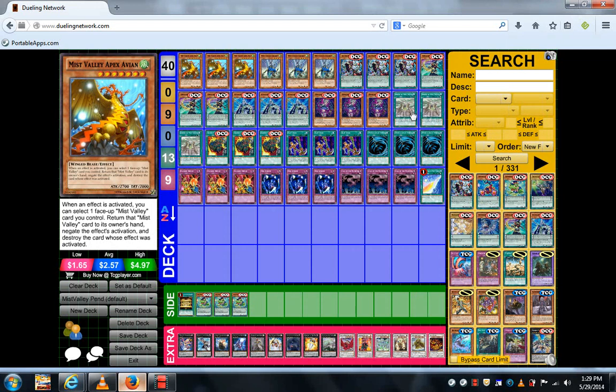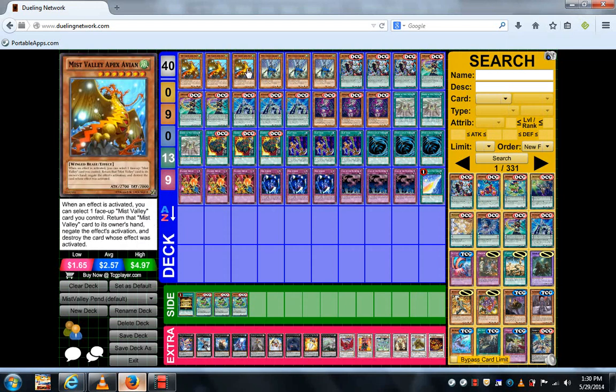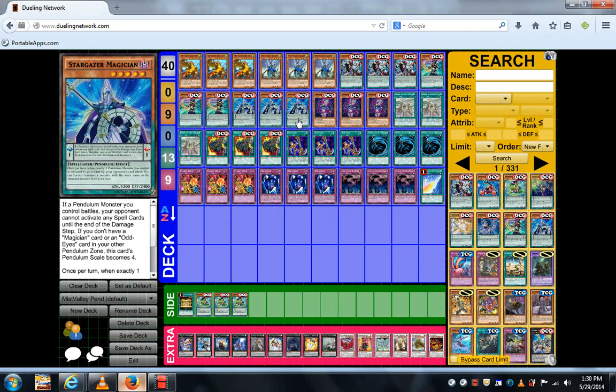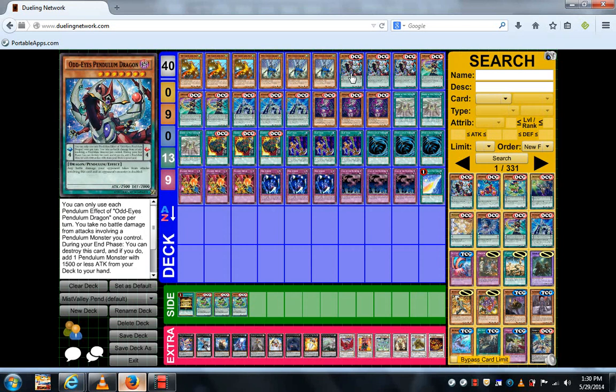Also Miss Valley Apex Avion — if you're ever in the position where you use Apex's effect to bounce Shrine of Miss Valley to your hand, and then your opponent plays another card on a separate chain, you can bounce Miss Valley Apex himself to negate that. So you can negate two cards in a single turn and not really lose much, because in the following turn, as long as you have Time Gazer and Stargazer on the field, you can resummon it onto the field.